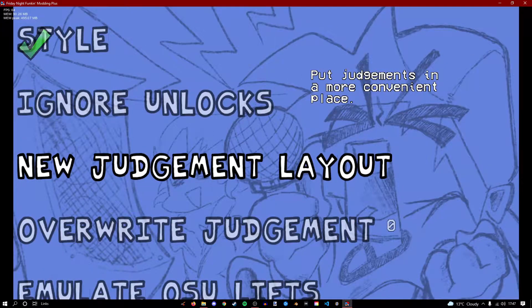New judgement layout basically moves the sick placement — where it says like good, bad, sick and shit — it moves that to the end of the health bar rather than next to GF.